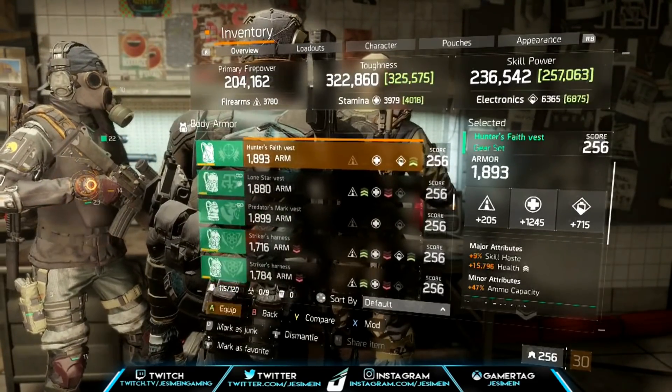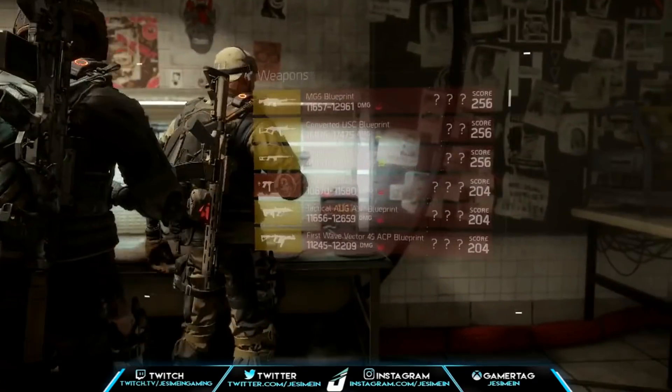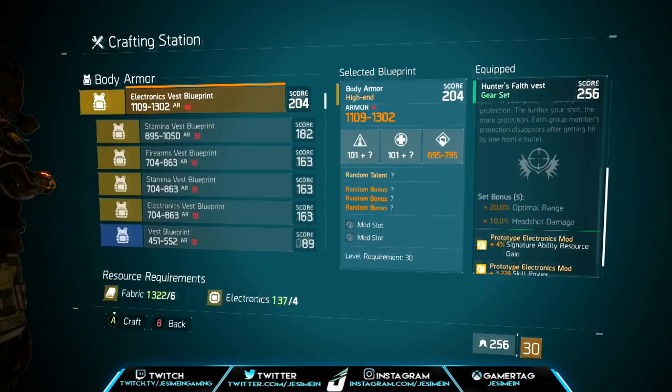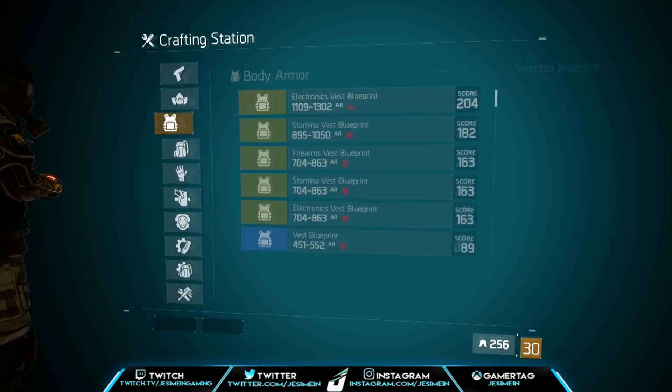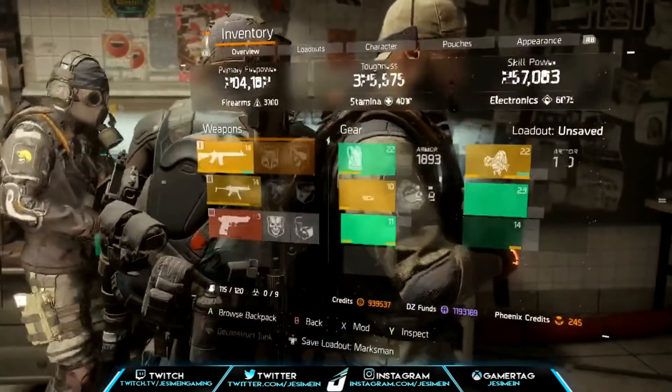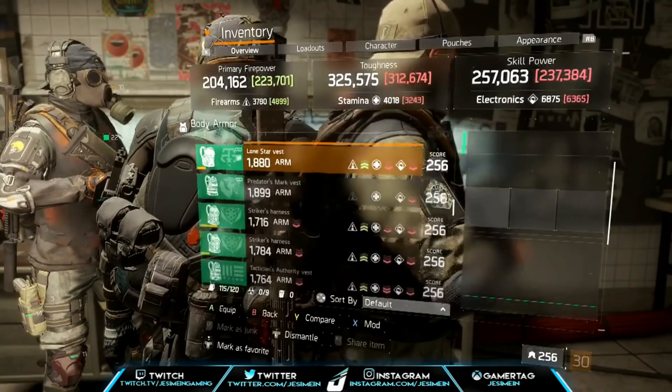Hunter's Faith — let's see what this is. Extra optimal range and extra 10% headshot damage. Not bad, but we don't know — that might change with the rework, so we don't know for certain.